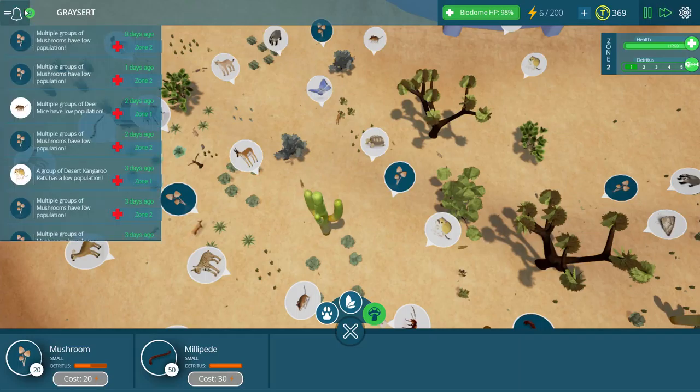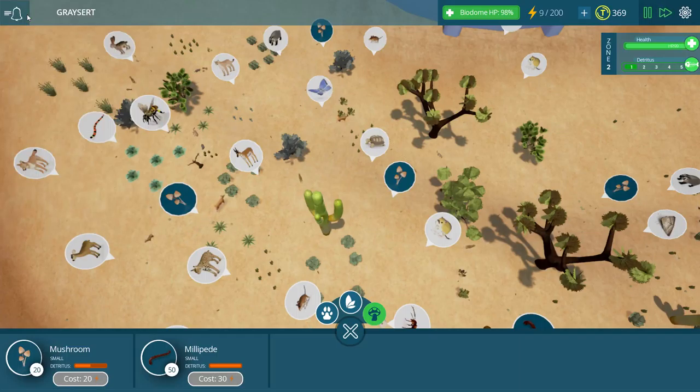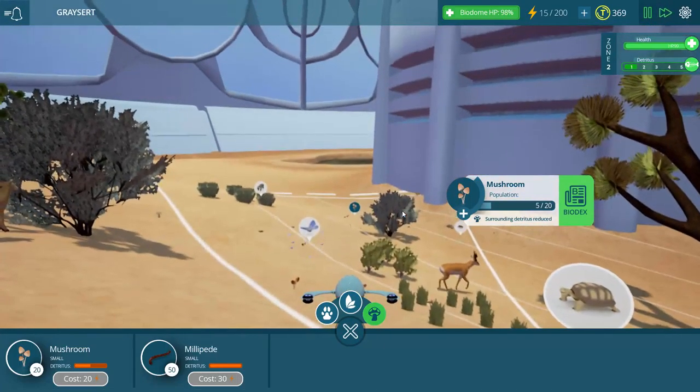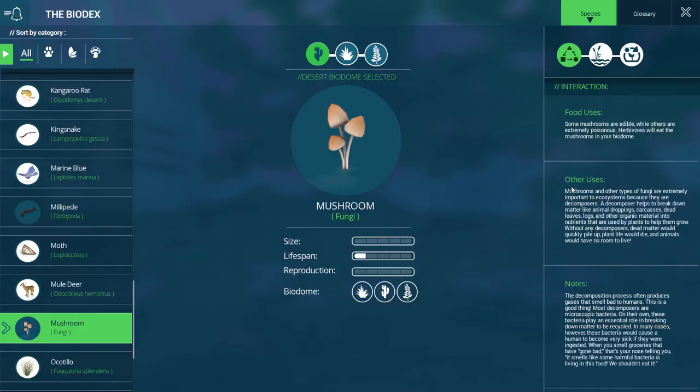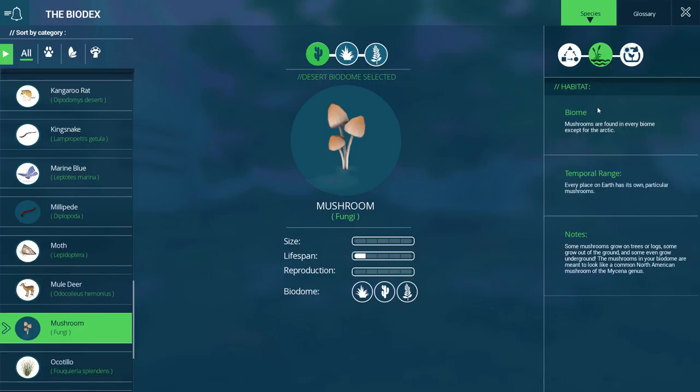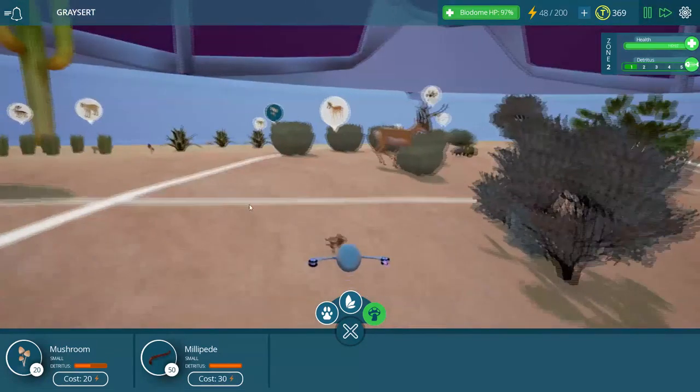Now we have more alerts going on because multiple groups of mushrooms have low health. I kind of wonder — maybe it's just because they can't live all that well in the desert. Let's scroll in here and click on these real fast. Mushrooms are found in every biome except for the Arctic. Every place on earth has its own particular mushrooms. Some mushrooms grow on trees or logs, some grow out of the ground, and some even grow underground. The mushrooms in your biome are meant to look like the common North American mushroom of the Mycena genus.